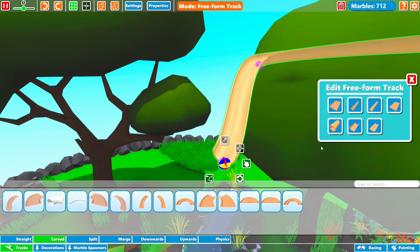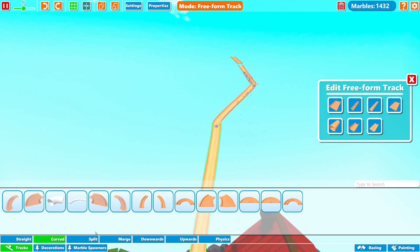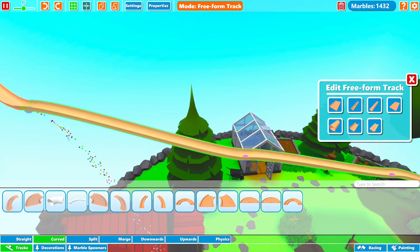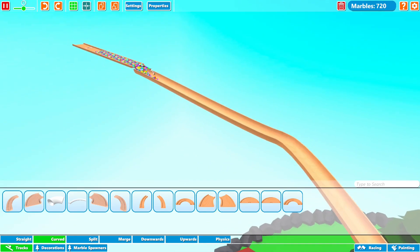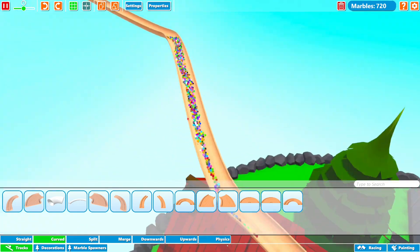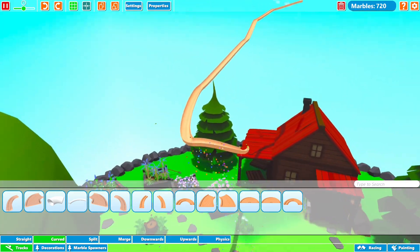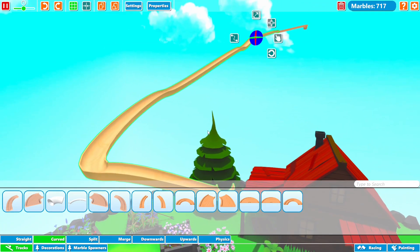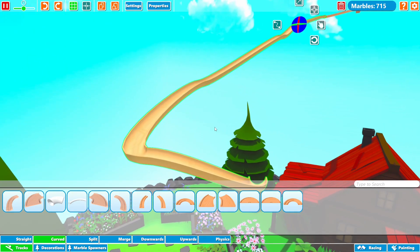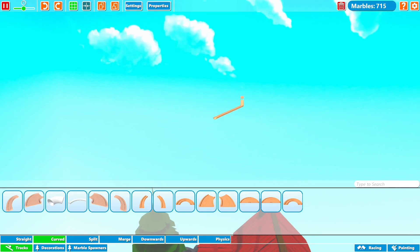We've got some crazy turning happening — there we go. How many marbles are we gonna lose on this ridiculous contraption? Let's find out. Here come the marbles — losing a ton there. Let's place that and send some more marbles down. They're all like riding the edge, that's great. Wow, this is like the world's most dangerous water slide or something. This is crazy. Maybe this is too hard of a turn, and I forgot this whole thing is one piece. So if I want to edit this portion I'm pretty sure it's one solid piece now, so I actually gotta start over.